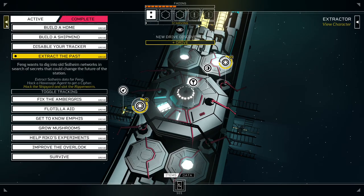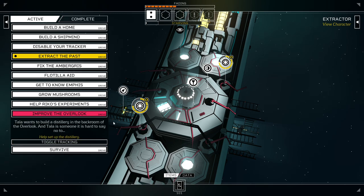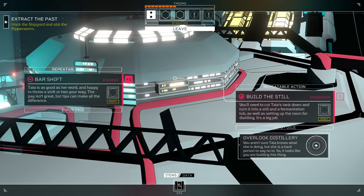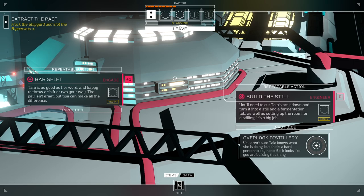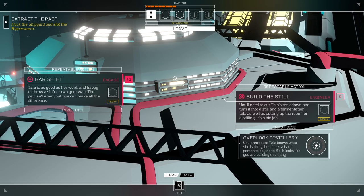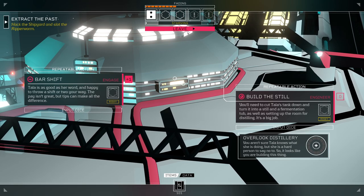Okay, so we got ourselves a new drive — to help improve the Overlook. Build a distillery in the back room. Let's have a look at exactly what that means for us. We can still take shifts at the bar. We have an engineering job now — you'll need to cut Tala's tank down and turn it into a still and fermentation tub, as well as setting up the room for distilling. It's a big job, and there's a lot of points on that clock, and it's risky. Not a good place to spend a two, I think.